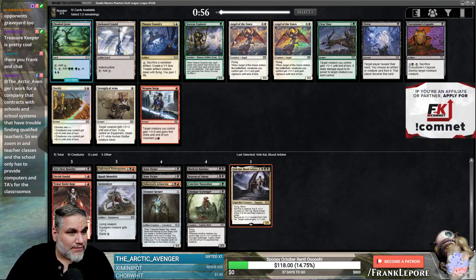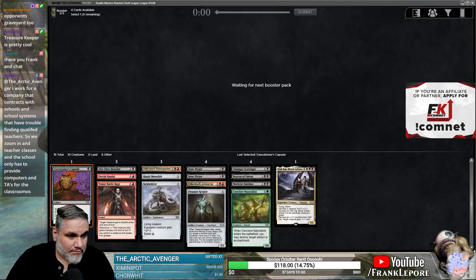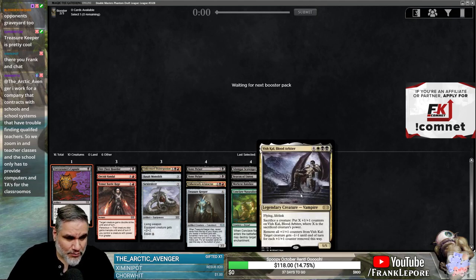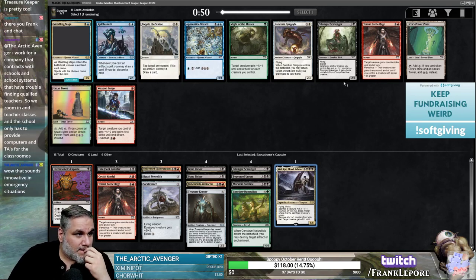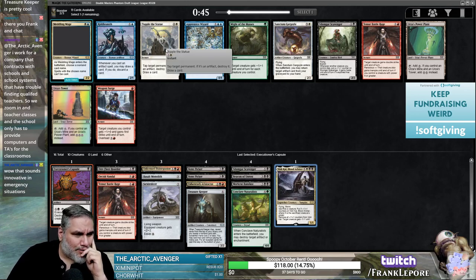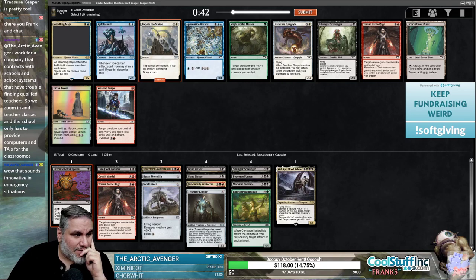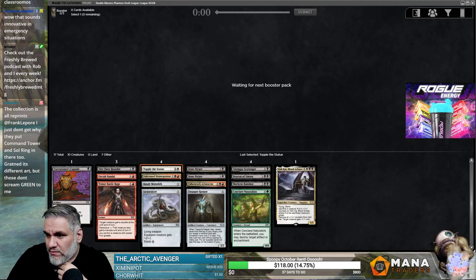That's blue — it's another Thopter Foundry. Executioner's Capsule seems pretty good here, let's take that. Psycho creature puts X plus-one plus-one counters where X is the creature's power — that's pretty game-winning. And if we're just playing white, Topple the Statue is really good. Wow, this is a nice Sylvan Library reprint — that's pretty sweet. Same with Worldly Tutor. Commander Collection Green — that's super interesting. What's the price on this going to be?